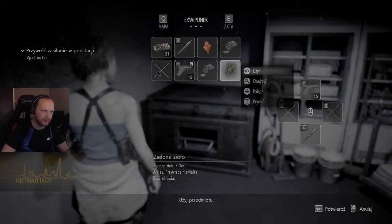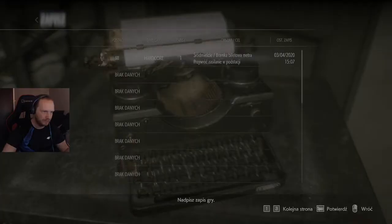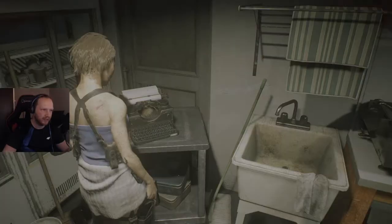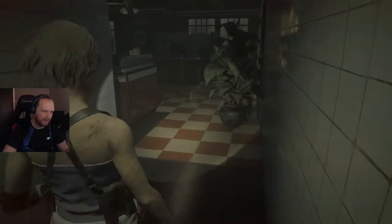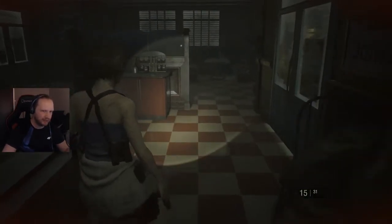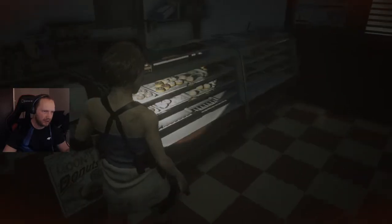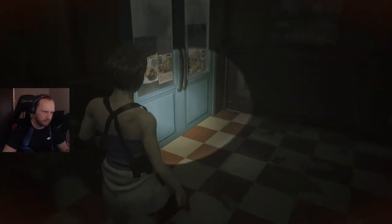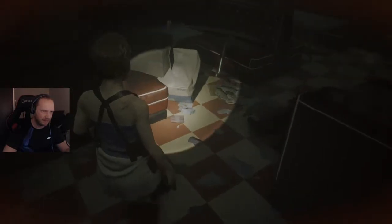Połącz, obejrzyj, użyj — nie mogę dopasować do szybkiego wyboru. Przynajmniej sobie zapiszemy na drugim slocie. Uważam, że gierka jest zapisana. Cały czas mi pokazuje, że coś jest — może dlatego, że tam była skrzynka do otwarcia. Prawdopodobnie tu będziemy mogli sobie przejść. Nawet na mapie ta skrzynka jest pokazana jako wykrzyknik.